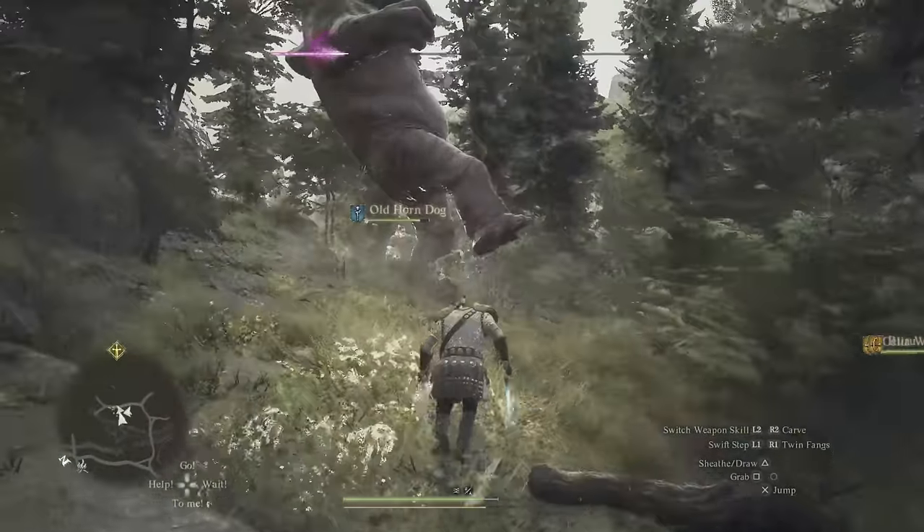Are you stuck on a quest? You've got two options for help. First is using the oracle — for a small fee she'll give you a hint on your current primary quest; it's usually not very helpful but sometimes it can. Number two: when browsing pawns in the rift, look for a symbol indicating that the pawn has prior experience on the particular quest you currently have activated. Mark and activate the quest you need help with, then search for a pawn with that indication so they can share their knowledge with you.